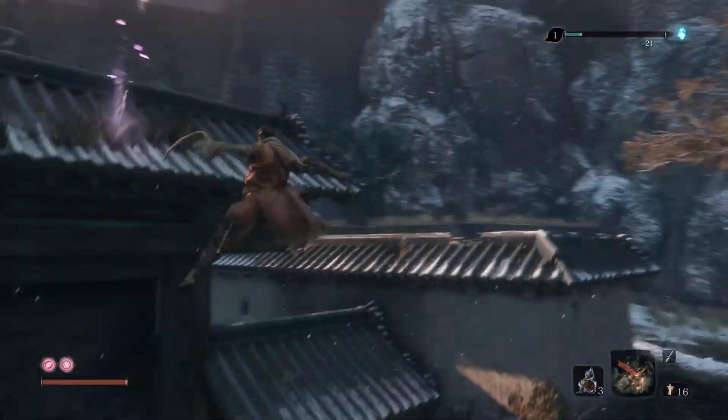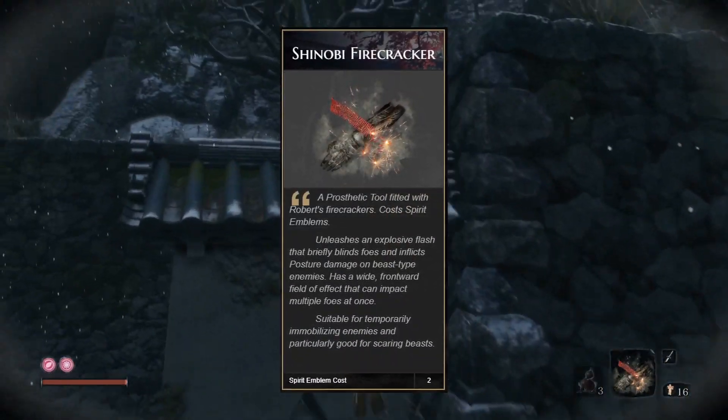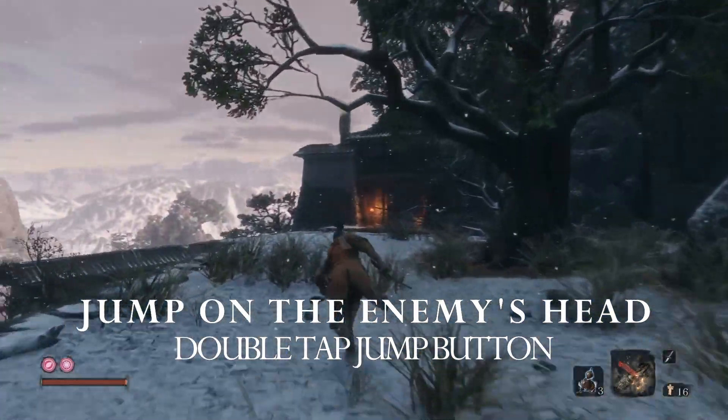So before you battle this boss, make sure you equip yourself with the firecracker prosthetic tool — basically the only thing you need. Another thing you must be aware of is that you can jump on the enemy's head. It's not a skill on the skill tree but it's something that you have from the get-go.